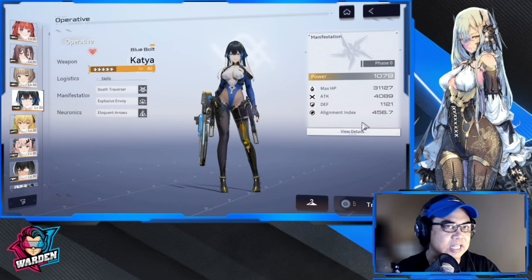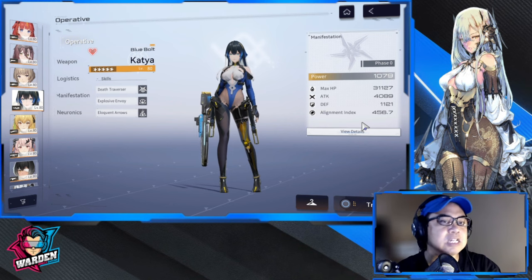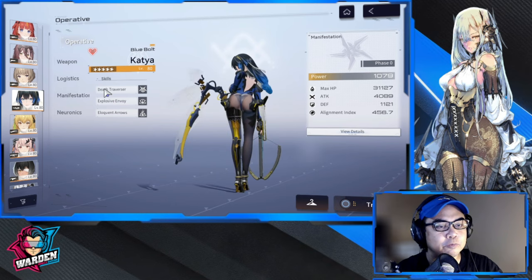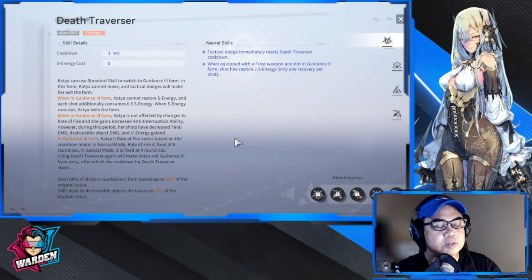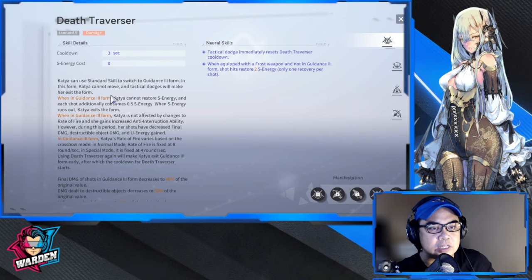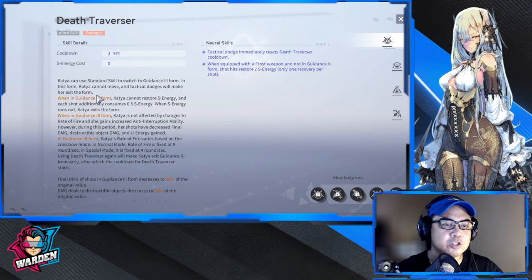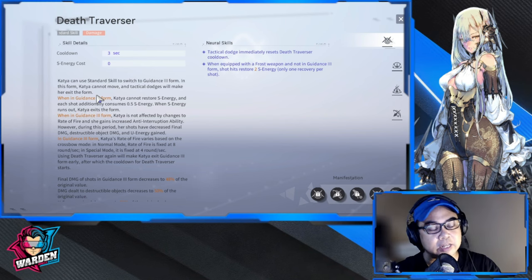We'll do a separate build guide on how I got here, but we're going to discuss more on the overview first — how she's going to impact your team and how you're going to use her. For her skills, her standard skill relates to a form called Guidance 3 Form. In this form she can do burst damage through enemies, but there's an energy bar. Katya uses the standard skill to switch into Guidance 3 Form.